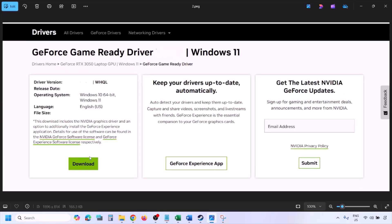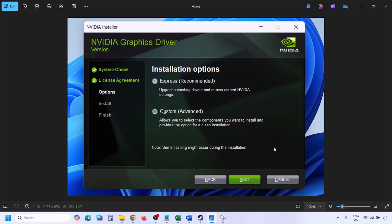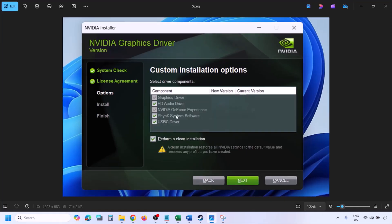You will see the latest GeForce Game Ready Driver. Click View, then Download, and let the download complete. Run the exe file, click Agree and Continue, then select the Custom option instead of Express. Click Next, and on the following screen, check the box that says 'Perform a Clean Installation.'